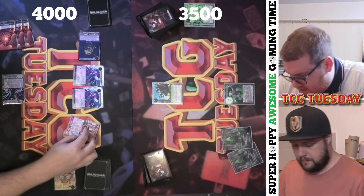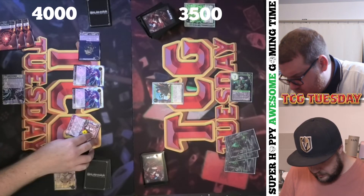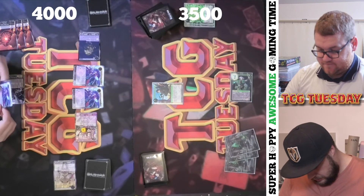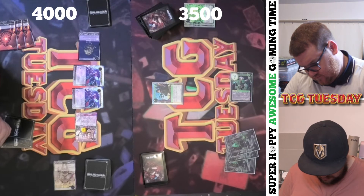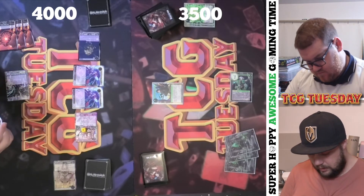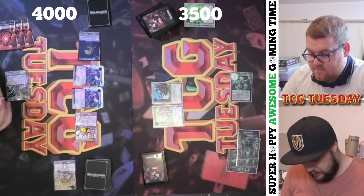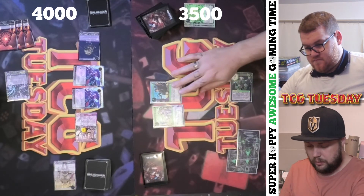I will tap Gill. Got a stone. I'll put my microphone back on — that might come in handy. I'll pay two to play Garden of the Portal. And I will end my turn there.